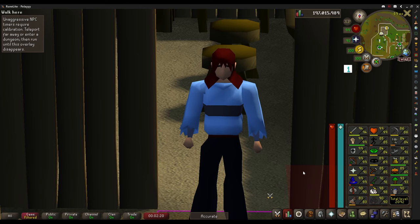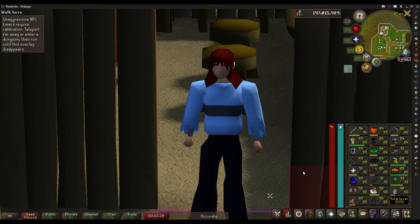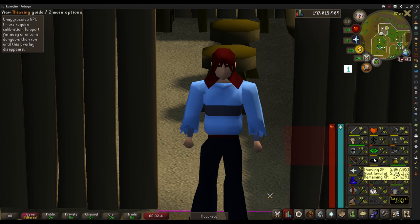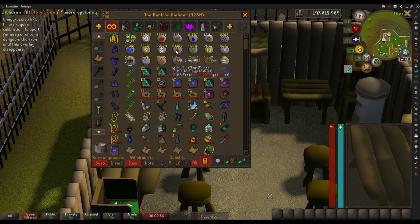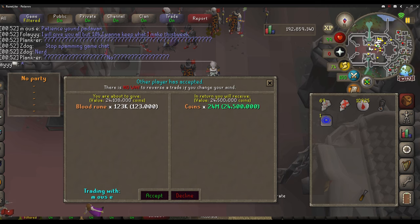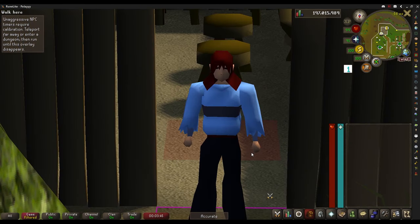Then we went back to Pyramid Plunder and obtained a Pharaoh Scepter — it took about 1.3 to 1.4 million XP to get it, but I'm now level 89 Thieving, about halfway to 90. That's where I am right now. Another update: a clanmate bought all my blood runes. These 53,000 I have were all made while house-sitting — a little sad to not have over 100k, but it did good for the bank.